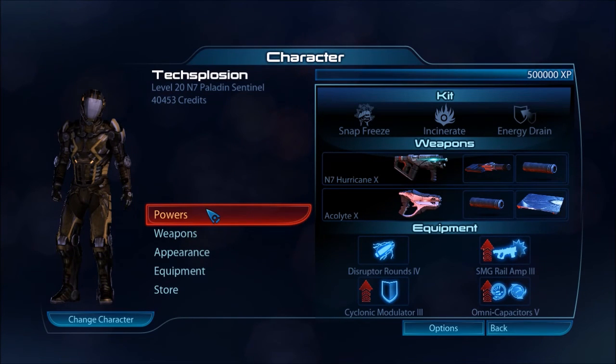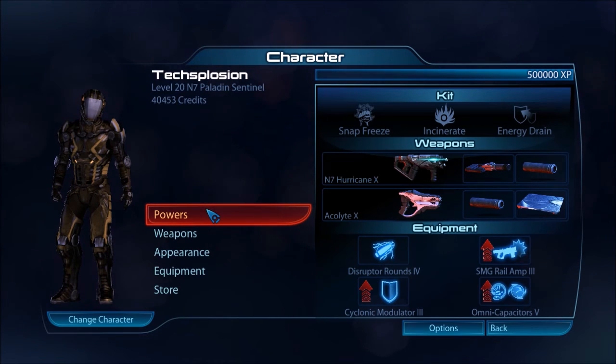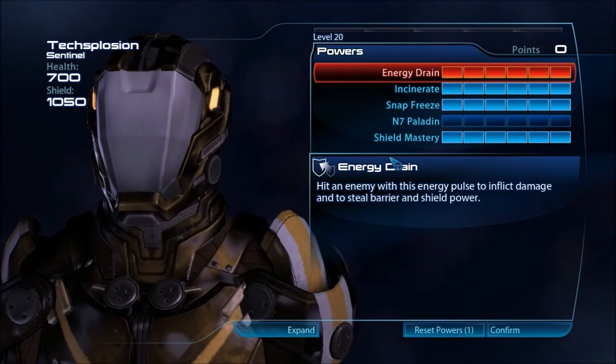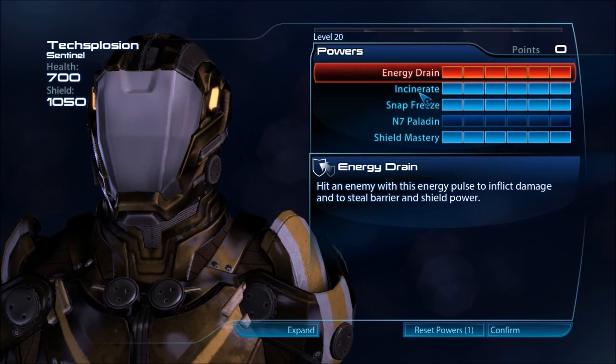Hey, what's up guys? Cap'n Bozzi here, and this is Mass Effect 3 Multiplayer N7 Academy Part 11. In this episode we'll be covering the N7 Paladin Sentinel, who is, in my opinion, one of the best pure tech kits in the game. He's got Snap Freeze, Incinerate, and Energy Drain, so he can do it all — from fire explosions to tech bursts to cryo explosions. If you're looking for a great kit to balance everything out and prime and detonate all types of powers, this is absolutely an essential kit to have.